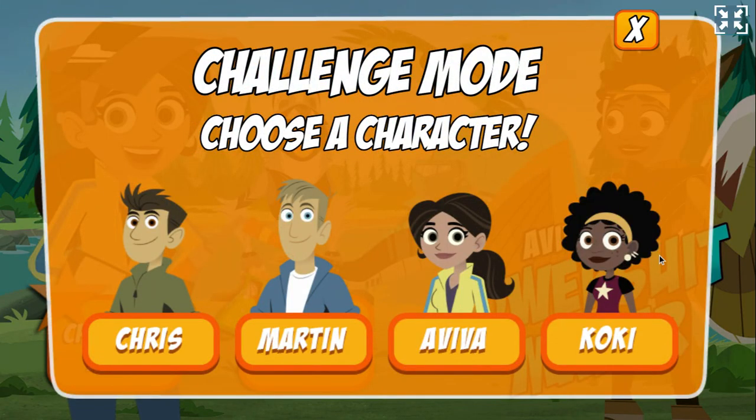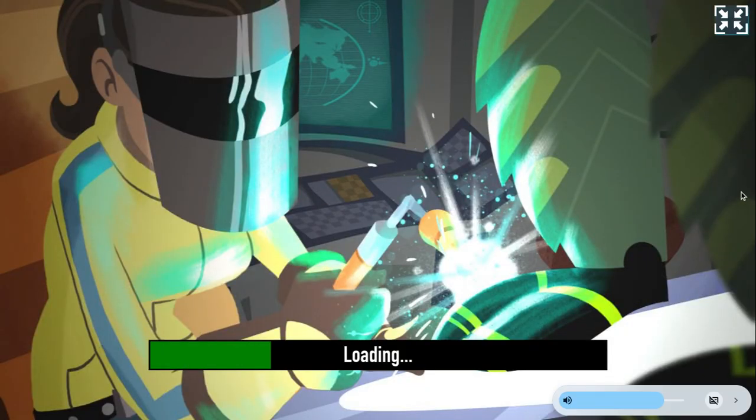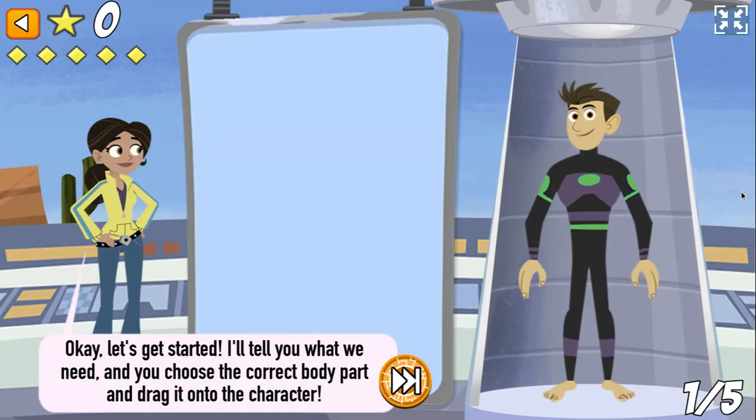Who do you want to build a Creature Power Suit for? Pick a character — Chris. Okay, let's get started.